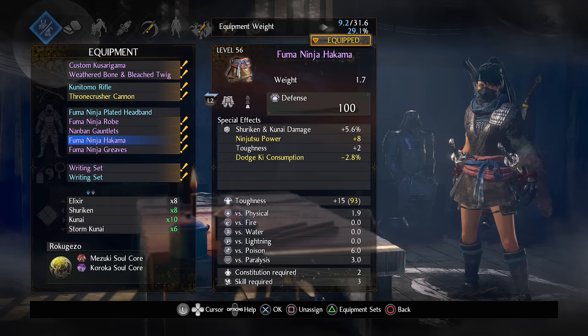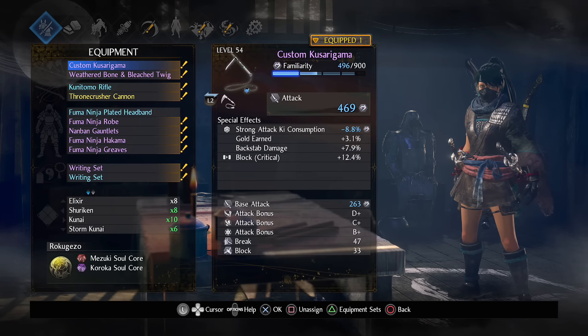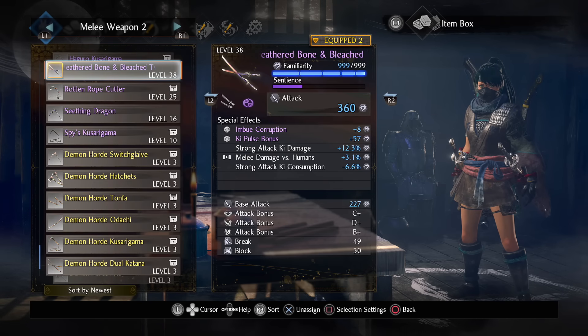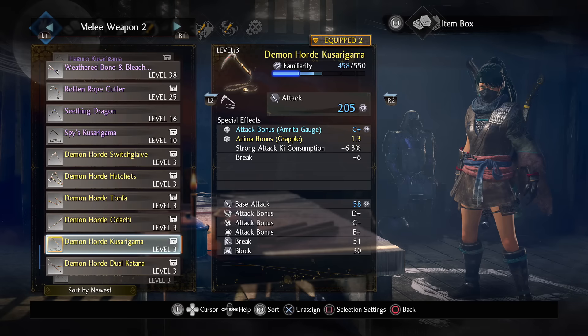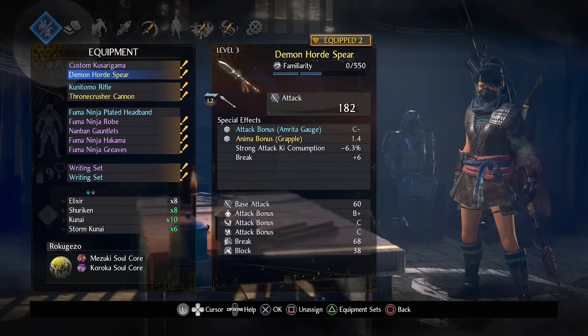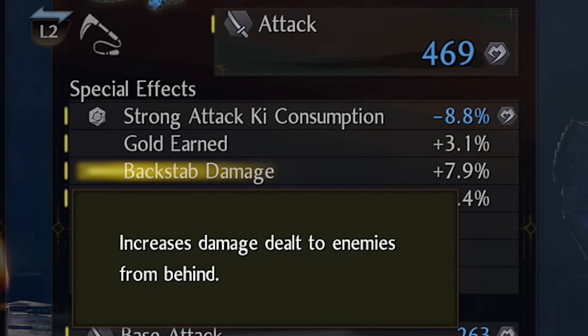Times 2 kunai damage is also not present, so I don't know if that was removed, but it's not in the early game at least or as a stat you can temper. For weapon, I use kusa since it scales with dexterity. However, you can use whatever you want as you're not scaling weapon damage high enough for the scaling grades to matter — spear, switchglaive, whatever you want. Just make sure it has backstab damage tempered onto it, as backstab damage is a universal stat that affects kunai damage.